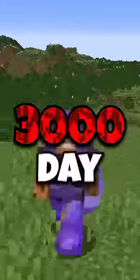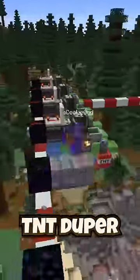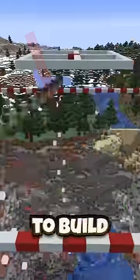This is how I almost died in my 3,000 day hardcore world by just half a heart. I built this giant TNT duper flying machine thing to expose the stronghold at the very bottom, because I'm planning to build a giant chunk with every biome inside of it in hardcore Minecraft.